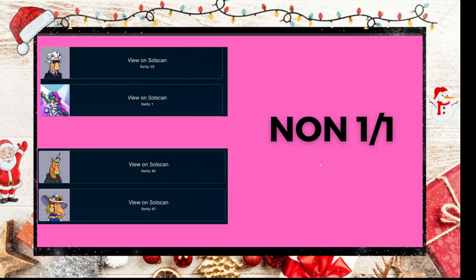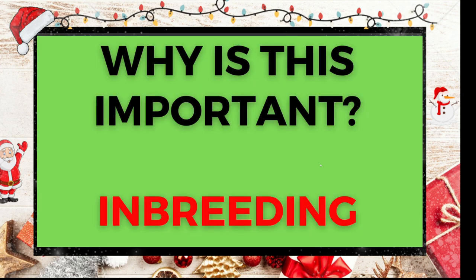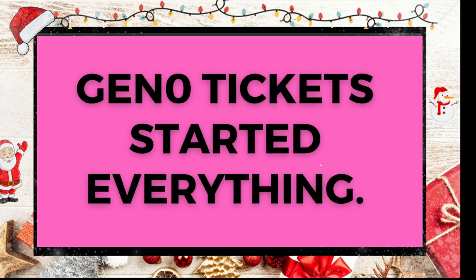I didn't know this until yesterday and was shocked when I found out. These two may look different but they're both non-one-of-one breeds. Anytime you see a female version of a horse — always the bottom horse — even if it looks like a one-of-one PFP, it doesn't count as one. Why is this important? We need to avoid inbreeding at every single opportunity. Generation zero tickets started everything, so anytime you see a horse currently age nine — like Prime Time or Morning Wood — their only parents are from PFPs.